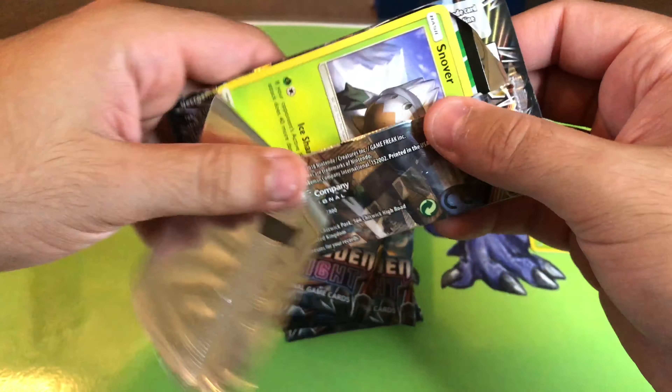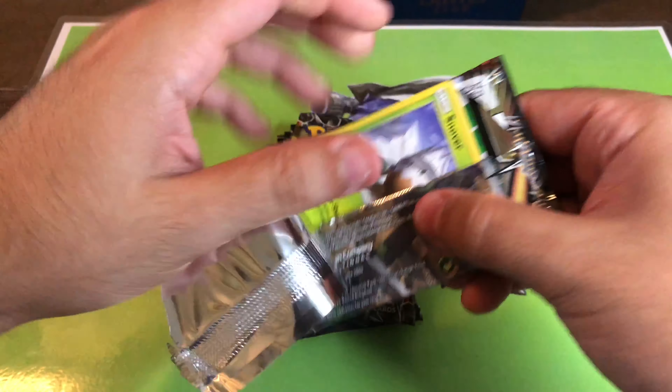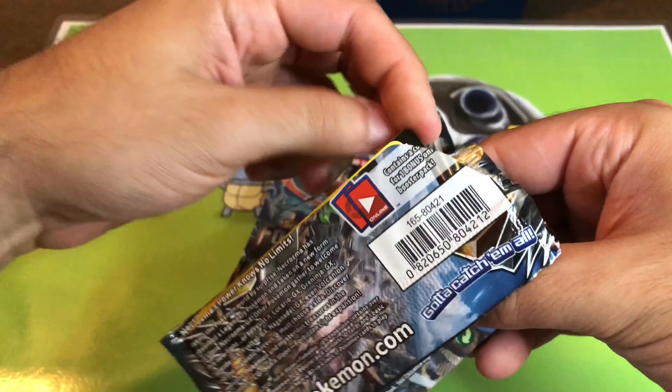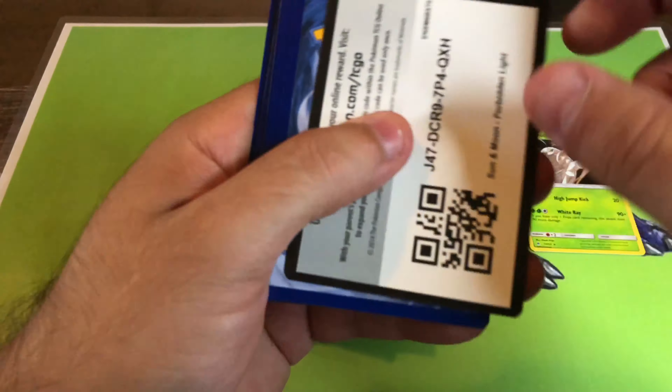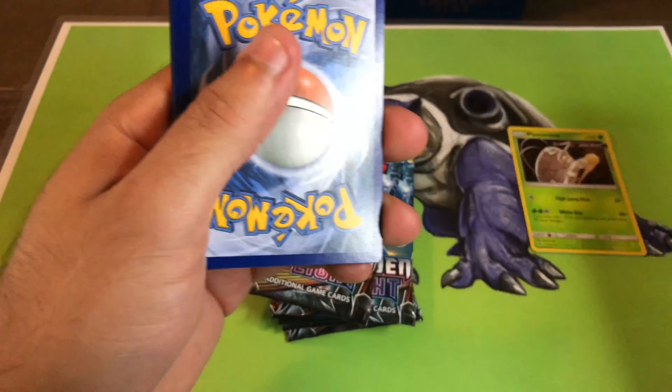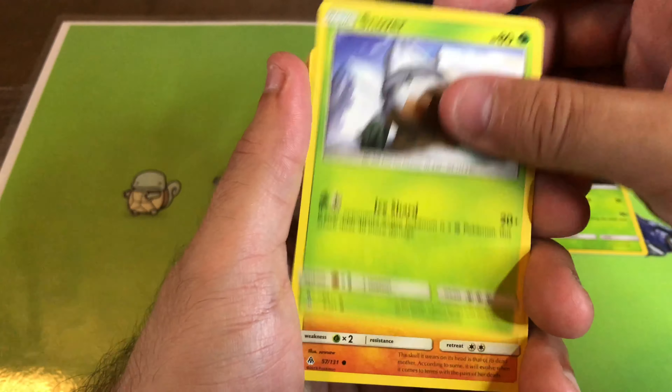In pack one we have pancham verse, hello Magnemite, and the rare Formosa, ready to do a kick. It looks pretty cool — I like this card. Fairy clip key.